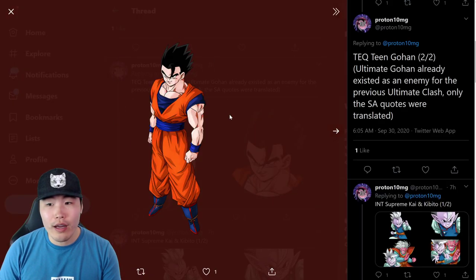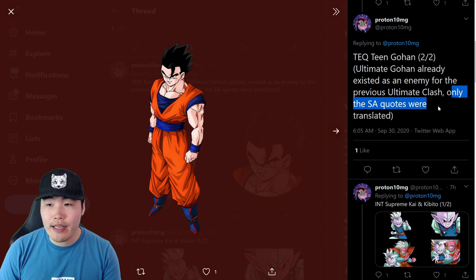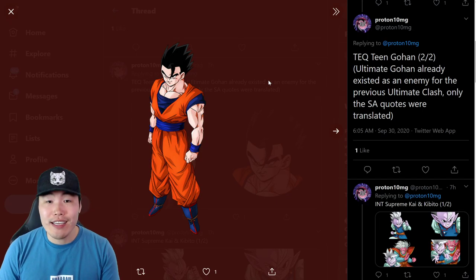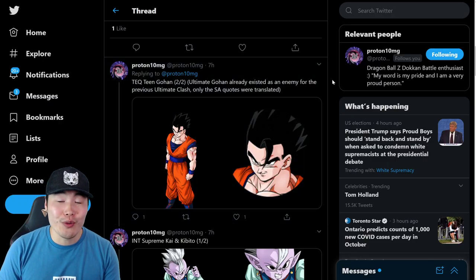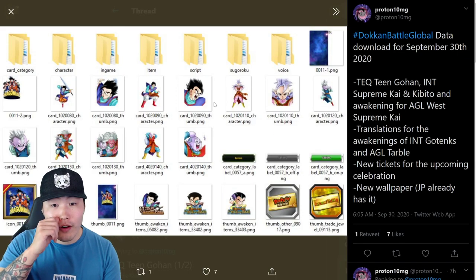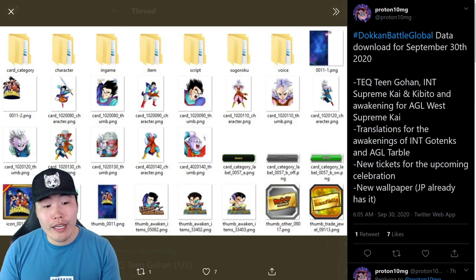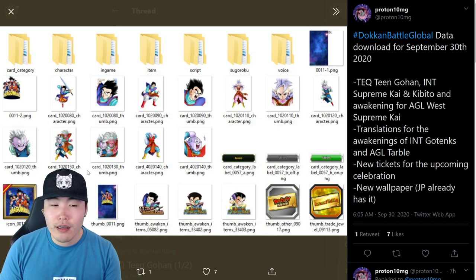Gohan already existed as an enemy for the previous Ultimate Clash, but only the Super Attack quotes were translated. Now all of his other assets are also translated because he is coming to Global in a couple of days. We're also getting a new sticker, which should be the one for the new Ultimate Clash, and there are the Savior's category buttons.